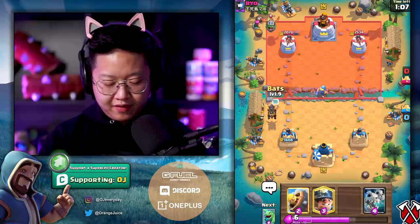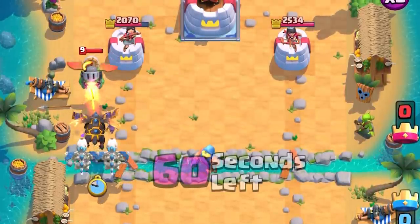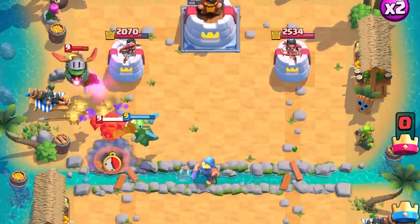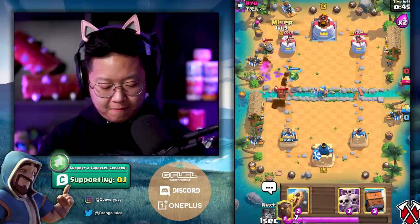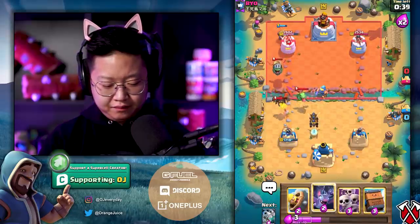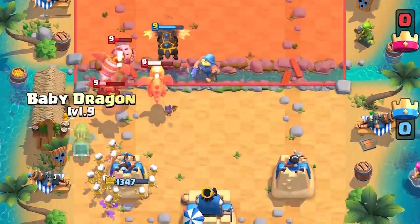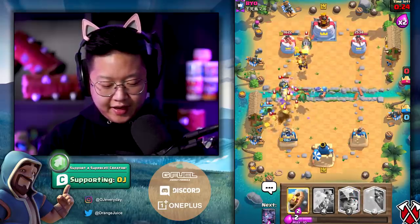We have the inferno dragon coming in. Let's do the tango again. He's got electro wizard — it's gonna get hooked if it even crosses the bridge. He's got zap, he's got everything he needs to counter this deck. I don't like it at all.